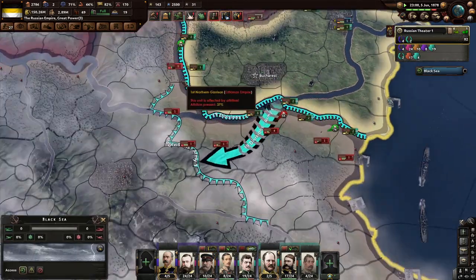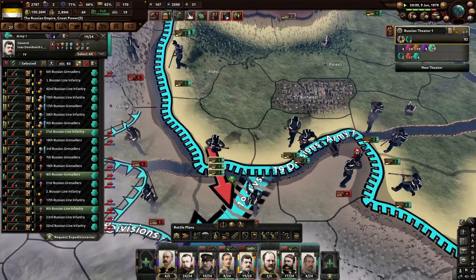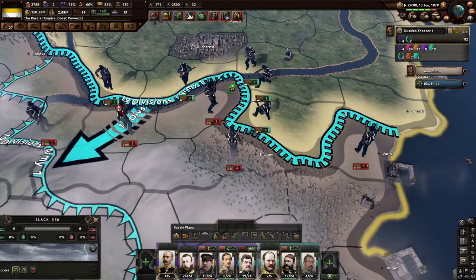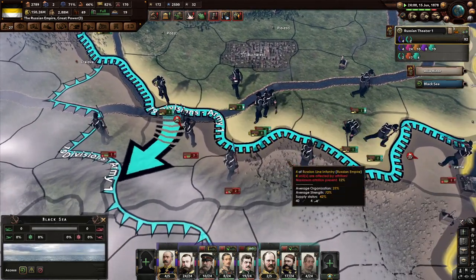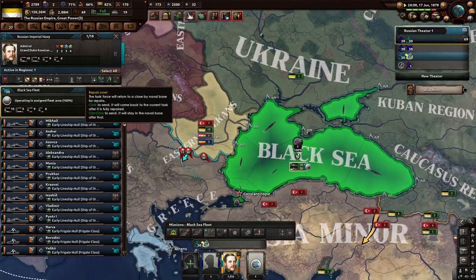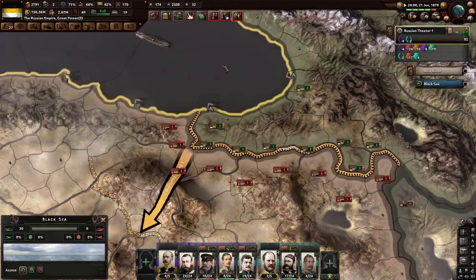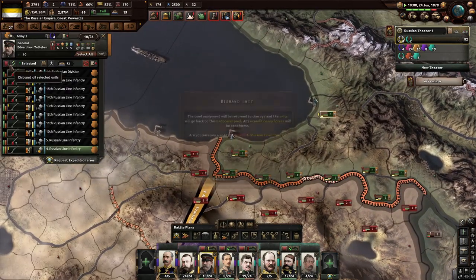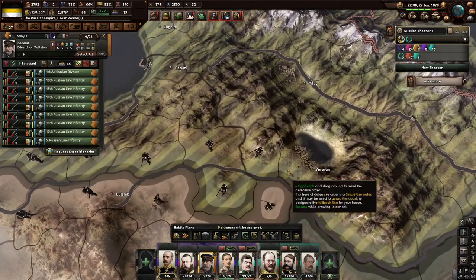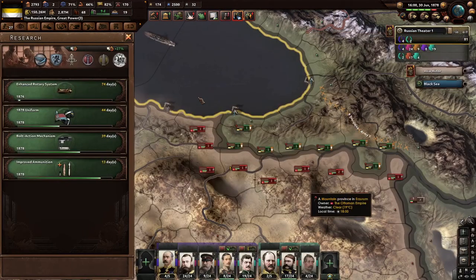I guess we'll get some uniforms from our ally as a puppet. Look at this — four divisions that are very under strength and they're just resisting attack. This is so stupid. Supply in this is not fun — it needs to get fixed. I literally sat here for an hour just letting technology go by because there's nothing to do. There's nothing we can research because everything is just ahead of time.